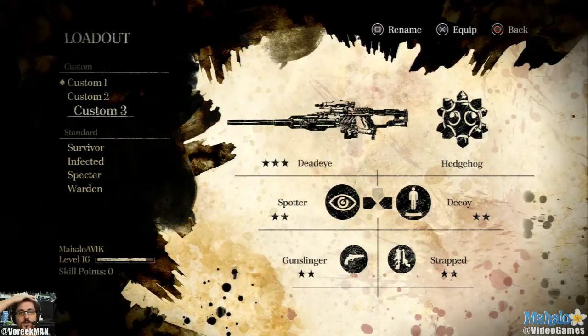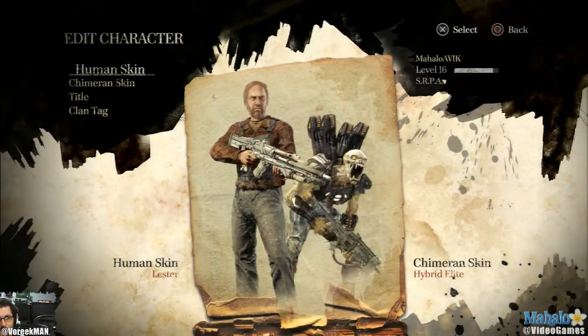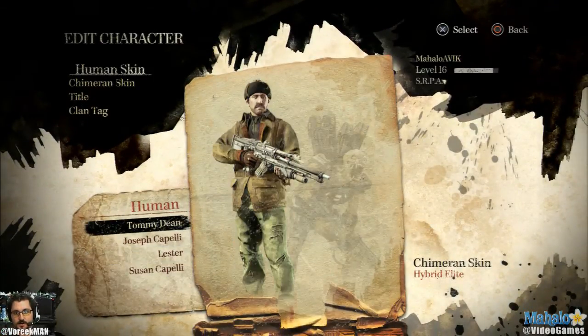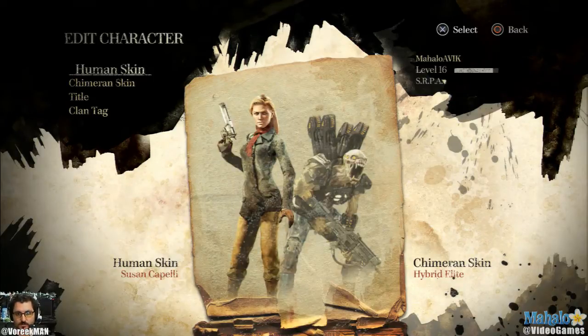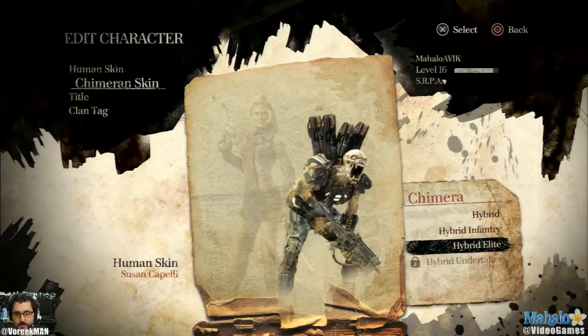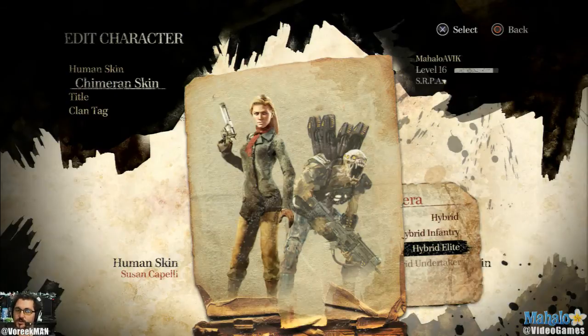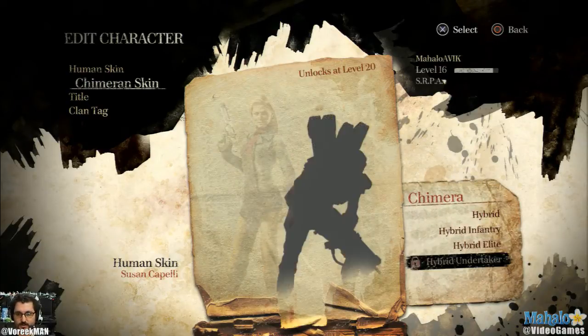As you can see, there's a lot of custom builds. Once you level up all the way to level 20, you'll get four of them. I had a fourth one but my game bugged out - I'll work my way up, no problem. I just wanted to show you guys everything that the game offers. You can also edit your character - in my case, I was playing as Lester, but now that I'm level 16 or so, I can play as Susan. As the Chimera, there's all these different class modes, which are pretty cool, but it's all about looks - it's not really any new classifications or upgrades or anything like that.